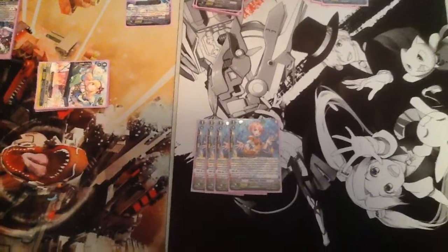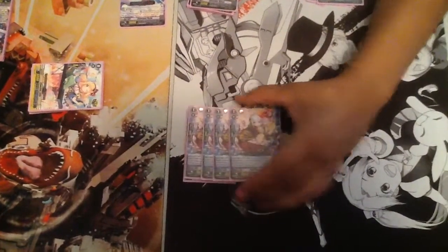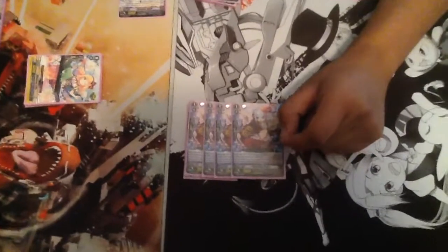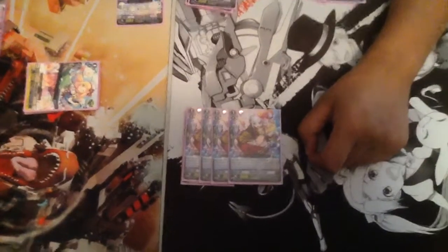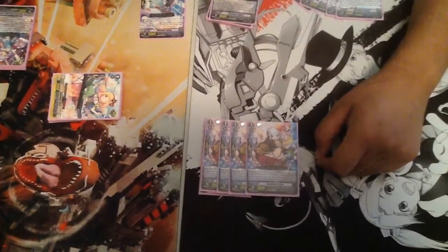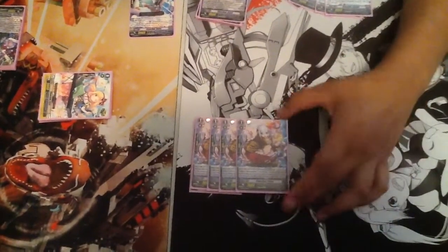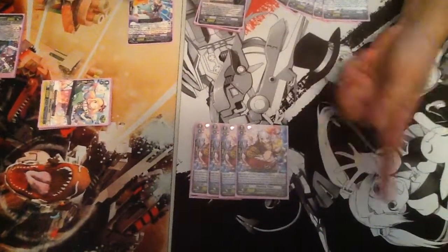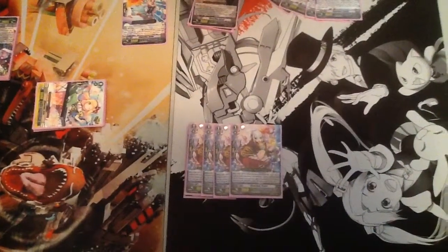Next, we're running four Shushu Prairie. This is basically your sword maid of the deck — she's really great. On placement from hand to rear guard, Soulblast 1, call another card from your hand with Shushu, and it doesn't call it as a rest. Basically during your battle phase it gets called from your hand, Soulblast 1, and you call another card on top. And there's also another grade one that can combo with it really nicely.